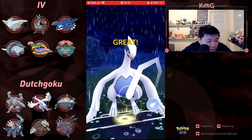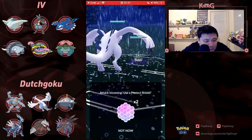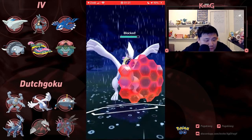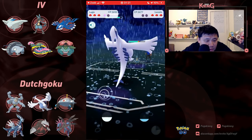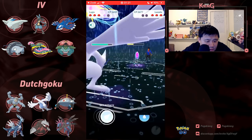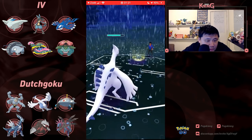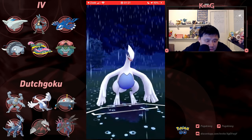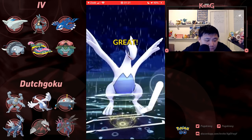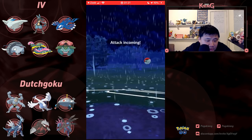Lucario can tank this just barely. If this is Shadow Ball it's still going to survive. Good shield. Got a little too greedy there. Let's see if it ends up causing him any trouble at all though.